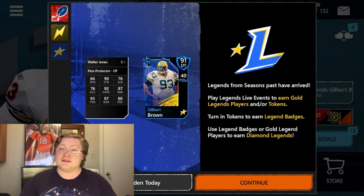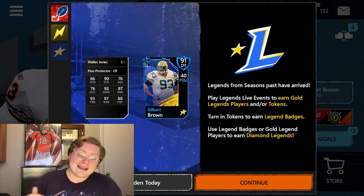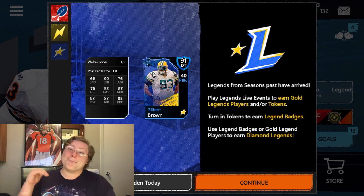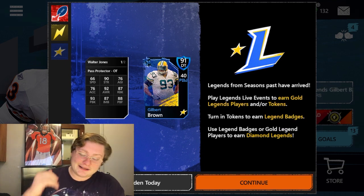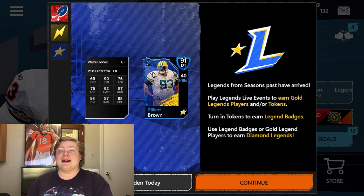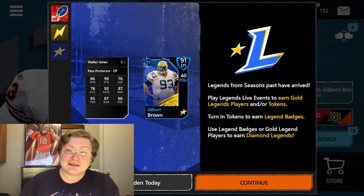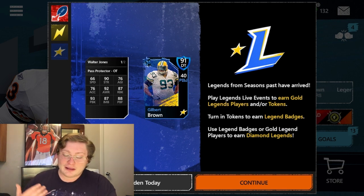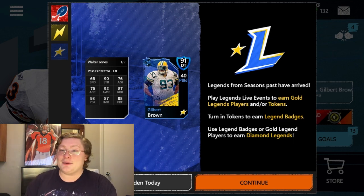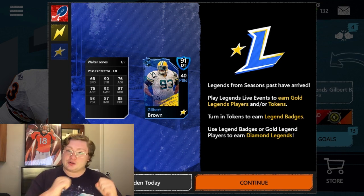Having a high-awareness offensive lineman is incredibly important, and this will make it a lot easier for that player to make the appropriate blocks to keep your backfield players safe. He has 87 run block, which is pretty high, and 93 pass block, which is amazing — he's going to be able to block up defensive ends and tackles to keep the quarterback safe. He also has 87 impact block, so you'll see a lot of pancakes with this player. Finally, he has 88 pass block footwork, so he can shift around and keep defensive linemen and linebackers away from your quarterback.